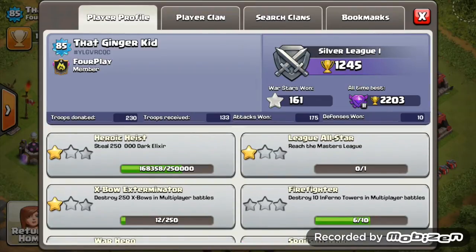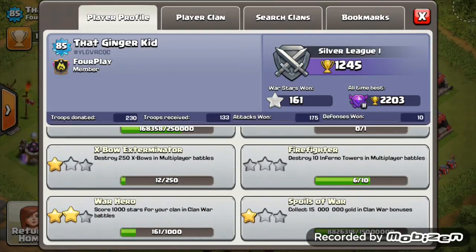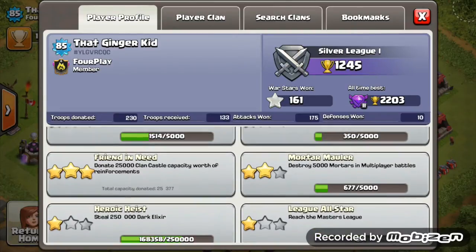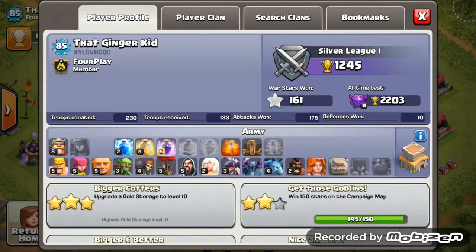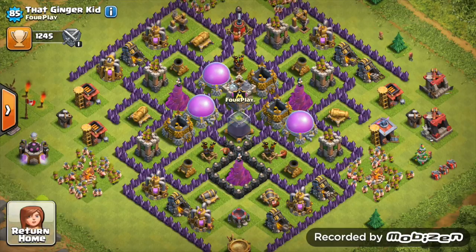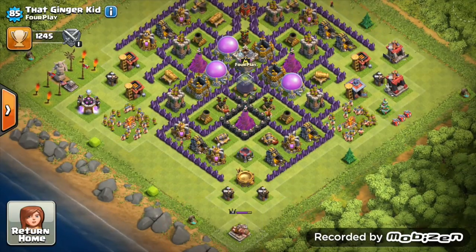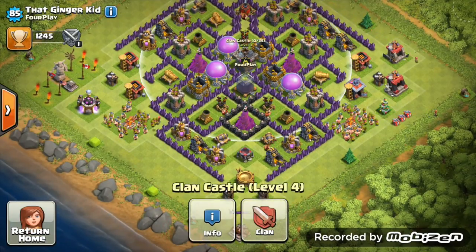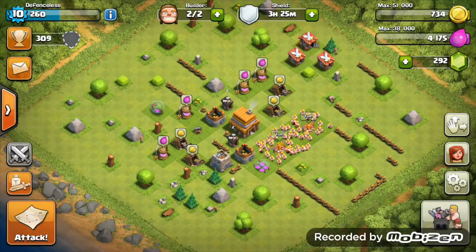Gold grab is great, and elixir grab — you've passed 100 million, so that's awesome. For heroic heist, keep farming dark elixir and get onto that second achievement. Your war hero — you've got the second star. Donations at 25,000 looking well. Keep upgrading those walls, get the Barbarian King maxed out, and put him in the middle of the base. Thanks for submitting to my series.